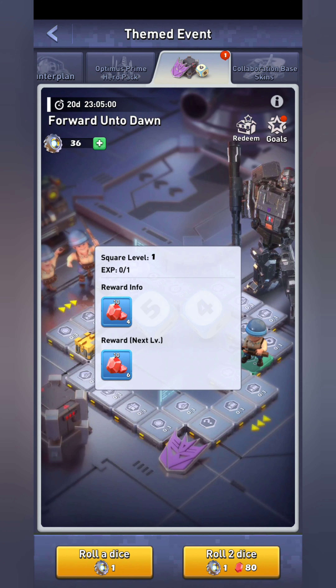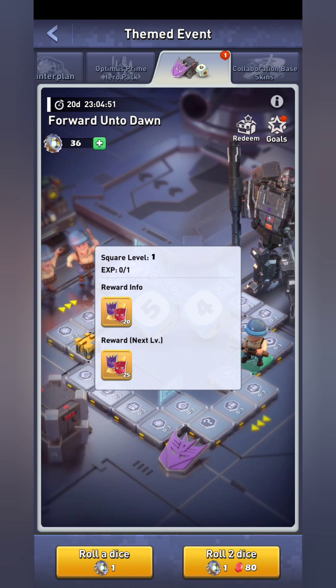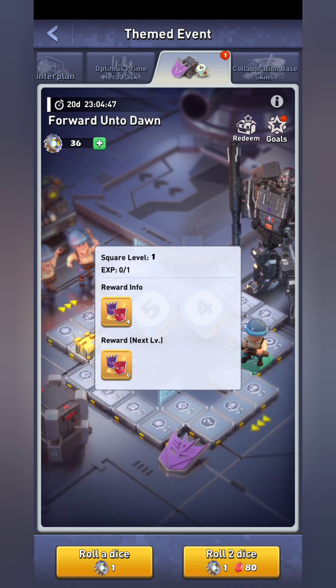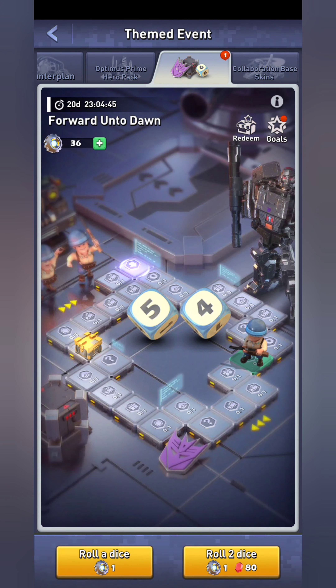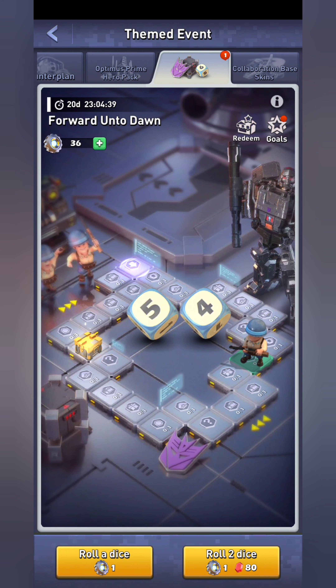That dice button is really annoying where it's located because it's not allowing me to click it. There are shards there, so these three rewards are actually higher — this reward is 20, and over here this reward is four. Not all the tiles are created equally. You also have your random event tiles, which are usually free dice spin, free rewards, go back three spaces, or double/triple your next square you land on.